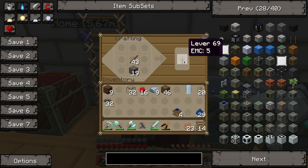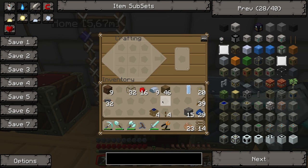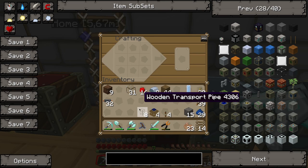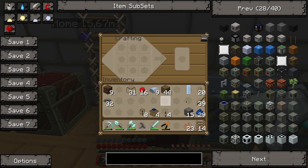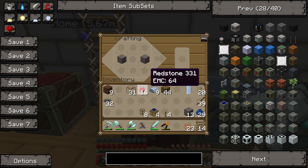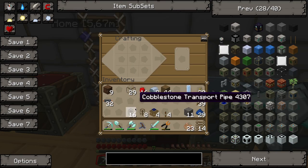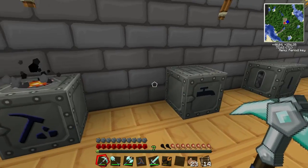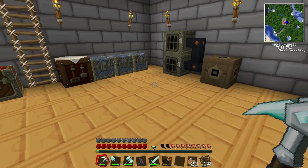We also need some levers — four of them, one for every machine. And the most important part: the pipes. First we need wooden pipes, which are used to pull items out of machines or chests. Next we will use cobblestone pipes. You can also make pipes with normal stone. The good thing is, if you use cobblestone and stone pipes you can put them next to each other and they won't connect to each other.